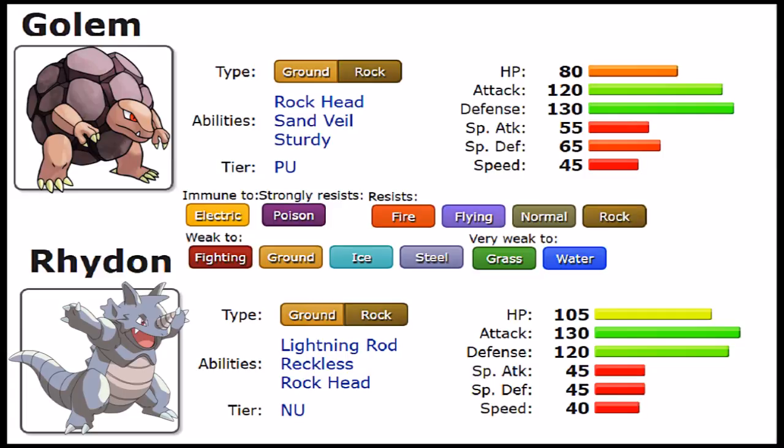Sturdy could be better for Golem as a possible lead, meaning whatever happens you're going to survive it — and it works in Golem's favor. Now looking at Rhydon, outside of Rock Head, we have the lackluster Lightning Rod. There are situations in VGC where it could be usable, but you probably won't use it. You already have the Electric immunity from the Ground typing, so Lightning Rod doesn't solve much. The only scenario I can see it working is if someone uses Soak and then goes for Thunderbolt — but that's a very niche case. It's charming that Rhydon's horn is an Electric intensifier, but it is a very lackluster ability.